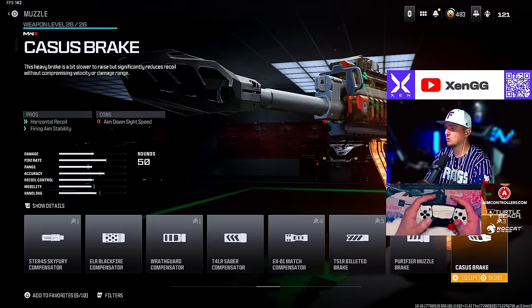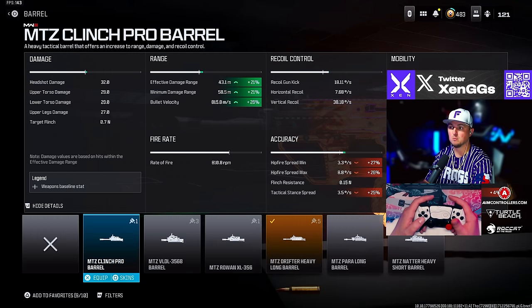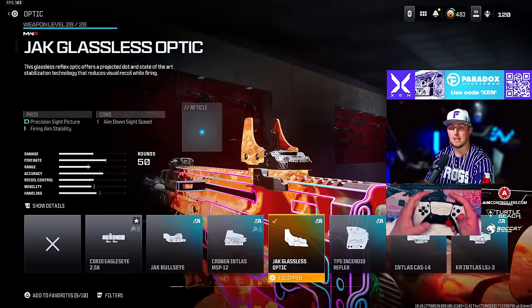For the MTZ 556 we're going with the Casus Brake muzzle, the MTZ Drifter Heavy Long barrel — or if you want more effective and minimum damage range you can go with the Clinch Pro barrel — the Bruen Heavy Support Grip underbarrel, the 50-round drum, and the Jack Glassless optic.